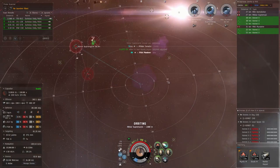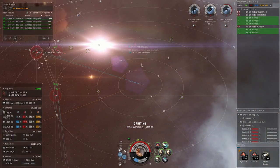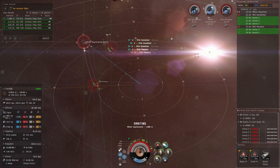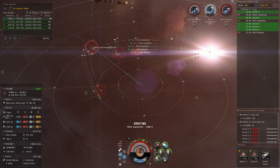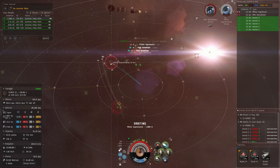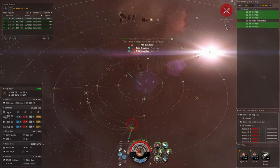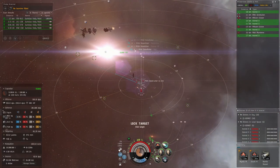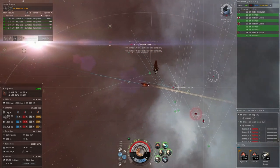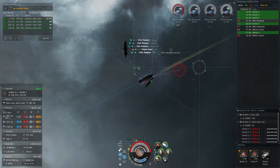Keep your orbit target up because if you don't you'll just start flying off into space once your orbit target is destroyed. Pretty simple — unlike other ships where you have multiple missile launchers and guns you can group and split weapons, you don't really have that with precursors. You only have the disintegrator and the drones, so just get in the habit of working on things one at a time.